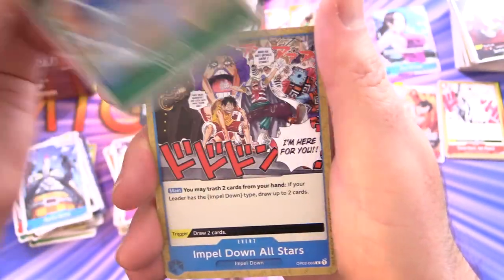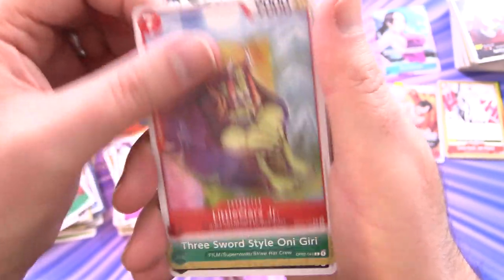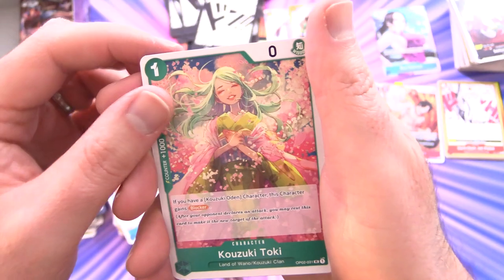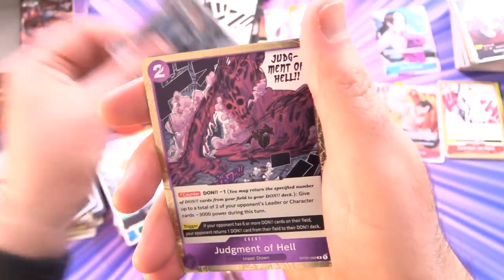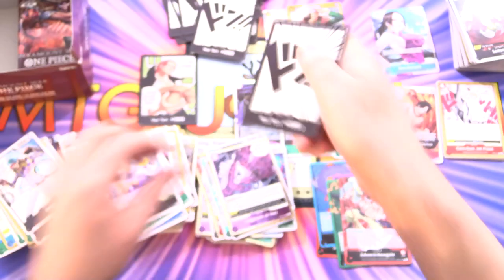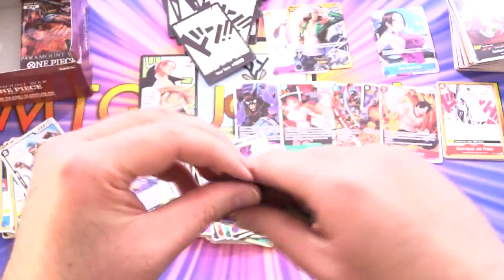Next up we've got Wanda, Impel Down All Stars, Frankie, Little Wars Junior, Onigiri, Jaguar de Soul, Jango, Mr. One, Kozuki Toki, Zuru, and the rare is Mr. Three — looks like he's in prison there. Judgment of Hell and some Don. Getting close to the end here.